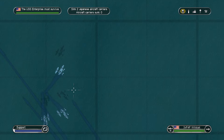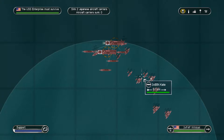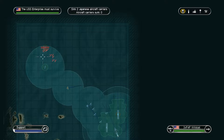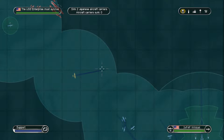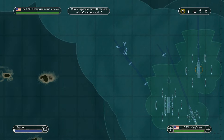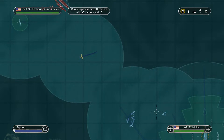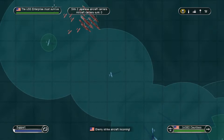That is definitely a lot of planes. I think they're all going for the Hornet maybe — but how do they know we're here? The recon planes didn't spot them.